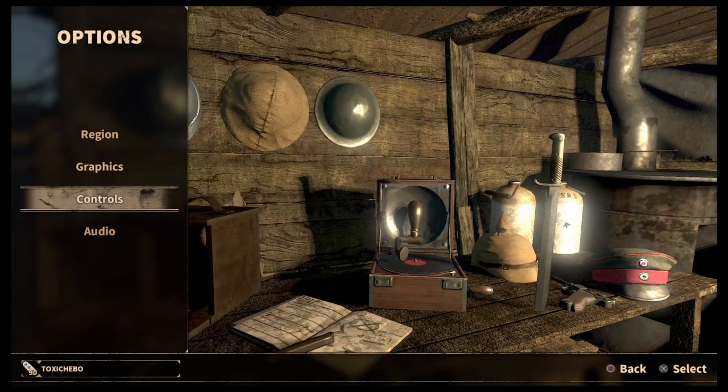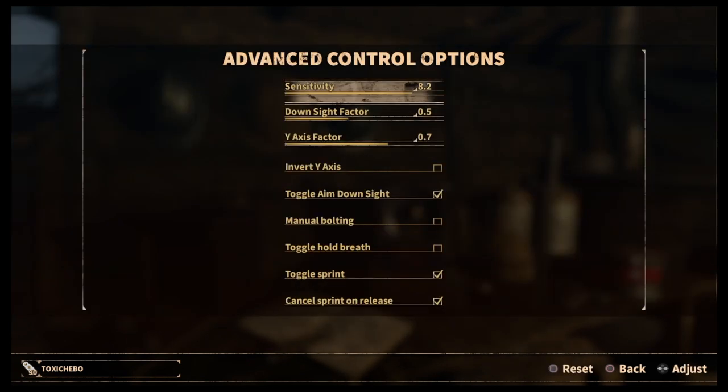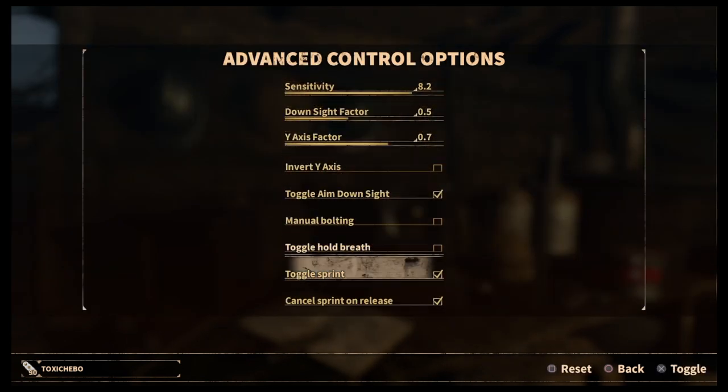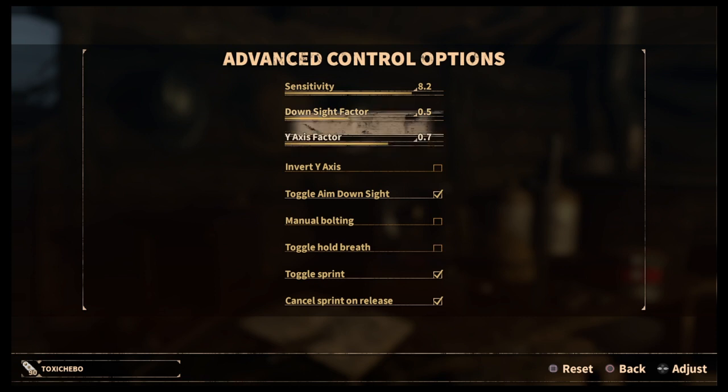Once you've done that, come out and go to Controls. Click on Controls and it gives you loads of different default controller types with different button layouts. You don't really need to change them - again it's personal preference - but the ones I do recommend: you have to press Advanced, which is Triangle on the PS4 controller or Y on the Xbox controller. Then you come down to these settings, and you've got sensitivity - that's for you to decide - but the one I would recommend changing is the downside factor, which is your ADS.